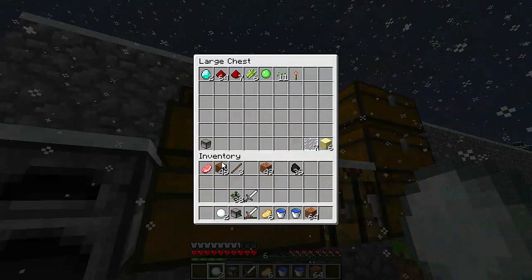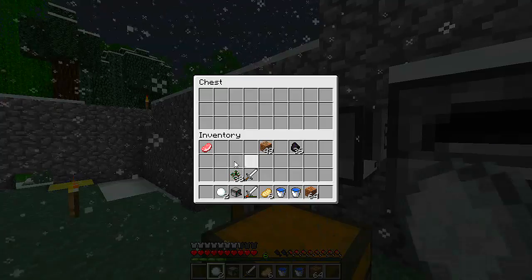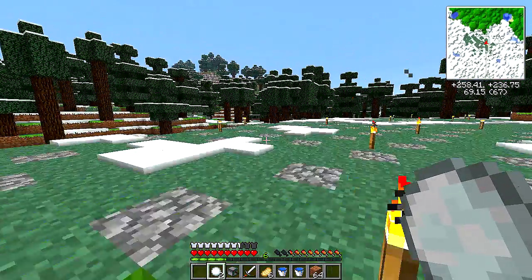Let's go ahead and throw all this in here. I got that one extra pork chop — let me see if the pork chops are stacking correctly. It should keep this slot selected so that when it's pulling in, it always keeps this slot full of coal. So when it pulls stuff in, it can't go into the selected slot, so it automatically will stack.